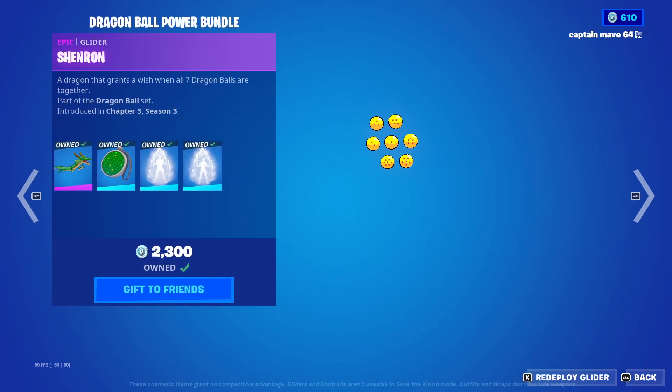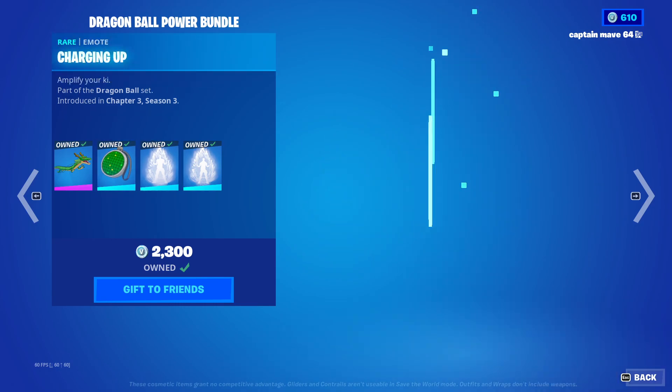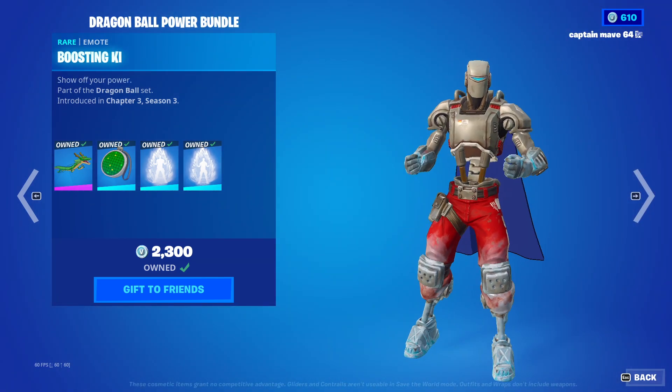Dragon Ball Power Bundle. We have the Charon Glider, the Dragon Radar, and the Charging Up emote. And then we have the Boosting Ki emote as well.